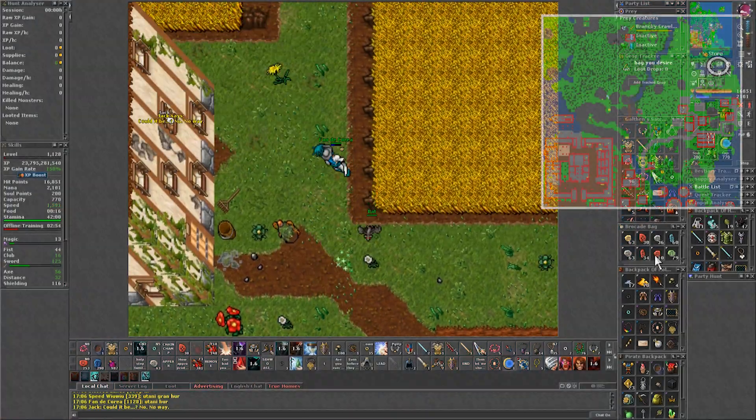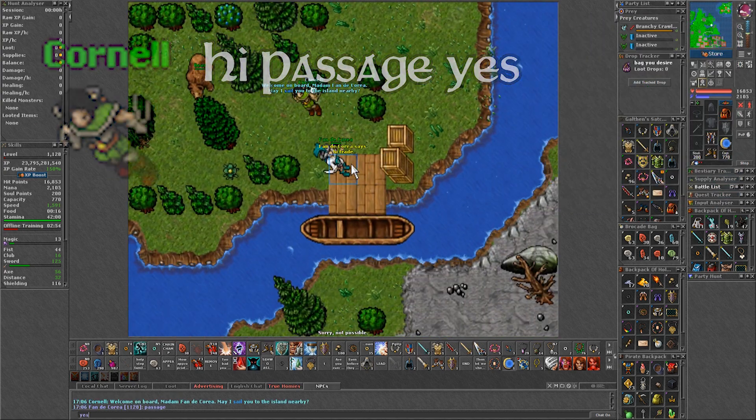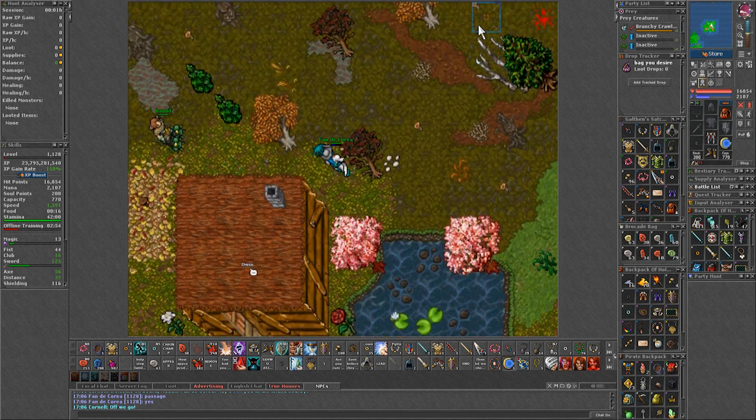This spawn is located to the northeast of Edron, and all you gotta do is ask for a passage to Cornell. Once you make the travel, go down the whole northeast and that's it.